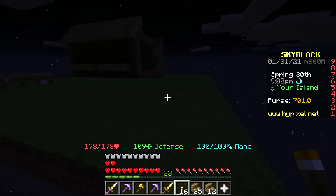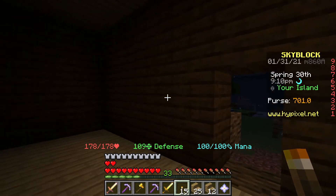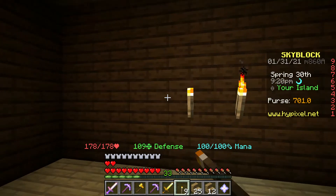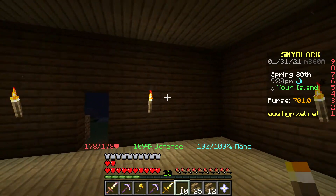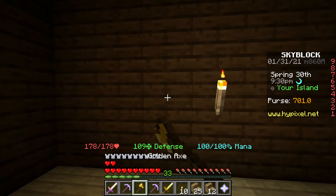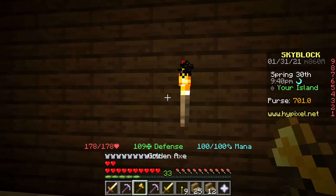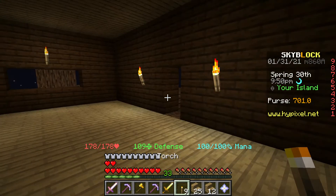I'm just gonna use torches. I could do glowstone maybe - I'm assuming there's somewhere I can get it but I don't want to look for that right now. I might need a higher level to access it. For now I'll just use torches. Eventually I'm gonna get some windows - I'll put a three-block window here. I'll just put a torch here for now but eventually I'll do two windows on this side.